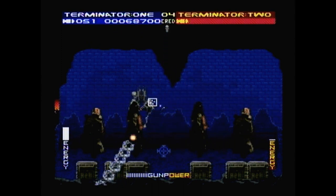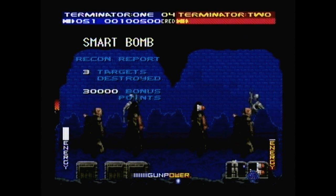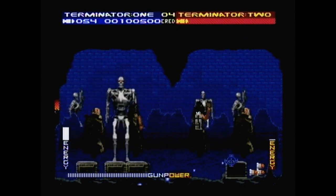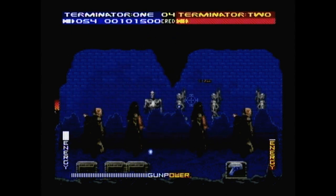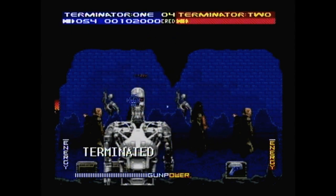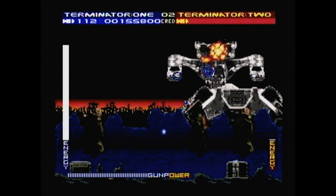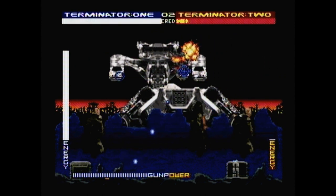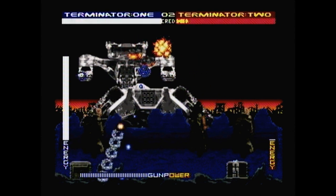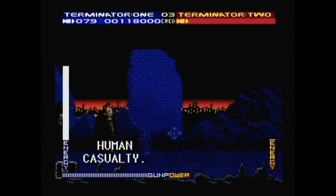Keep this on the down-low, but just press the R button and you'll get 9 more credits. Otherwise you do have an energy bar that will slowly drain while enemies are firing at you, and your machine gun also loses its rapid-fire function after a while, but that can be restored by power-ups. You've also got rockets that are useful for taking out larger vehicles and bosses. And don't forget to avoid human casualties — stupid John Connor reprogramming me.